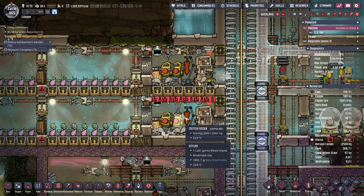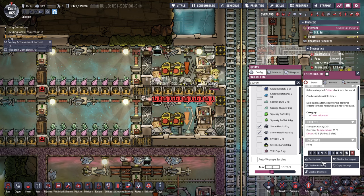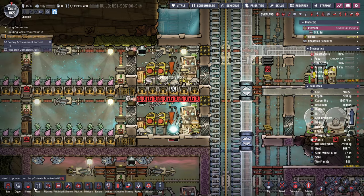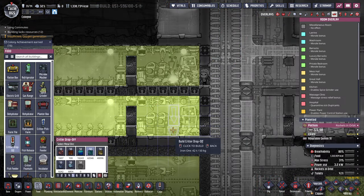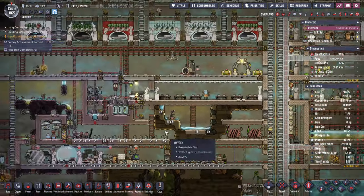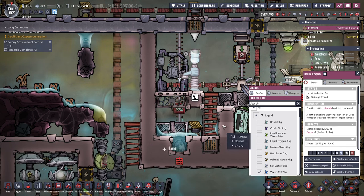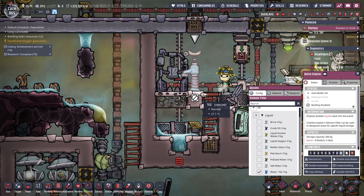For now we're okay with what we've got. Building deprecated. Let's deconstruct these old school critter drop-offs and build a new one. Food, critter drop-off - boop, and boop. Then we'll plug them in. I think they'll function. Oh hold on. Disable building.